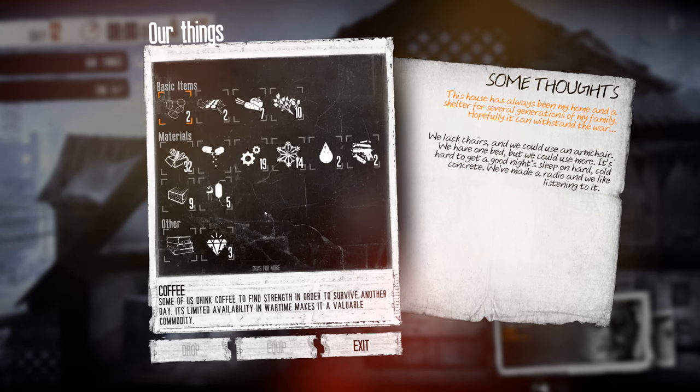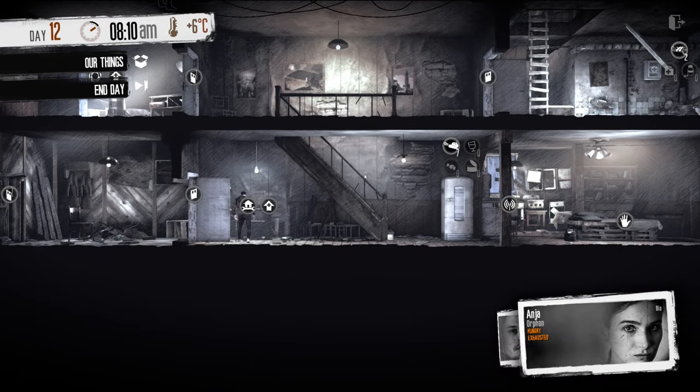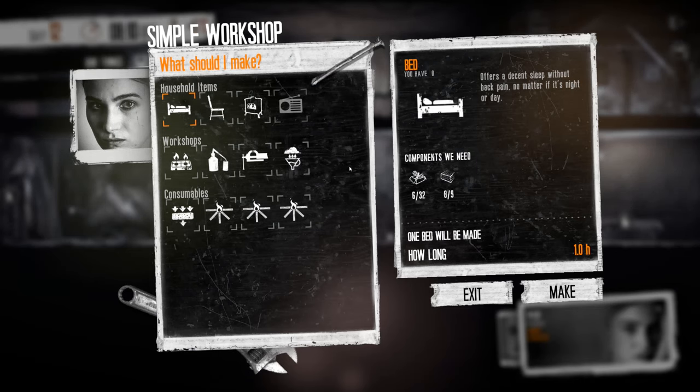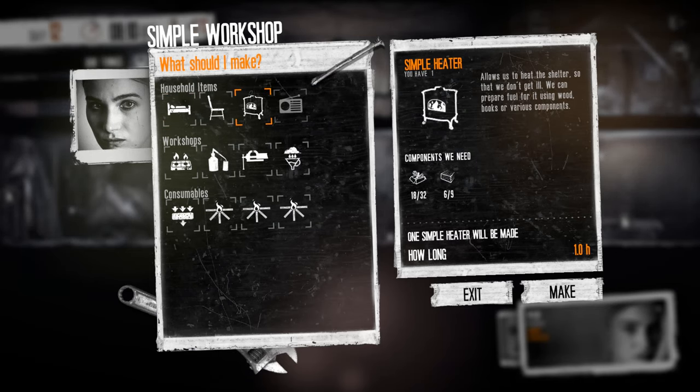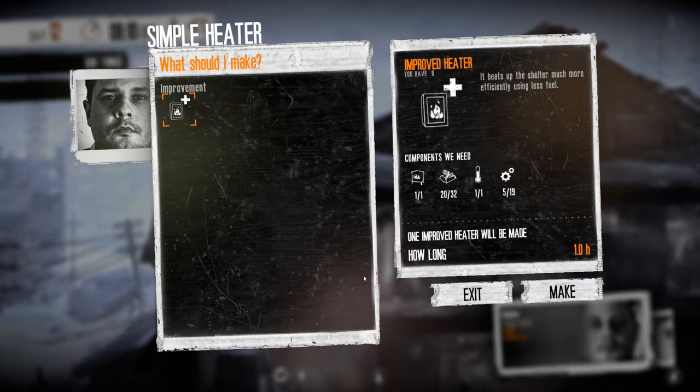I don't even have any more wood. Oh wait, I do have wood, I just haven't made it into fuel. Let's see what we can make. Oh no, that's a simple heater, that's not the upgraded heater. But actually, we might have what we need to upgrade it — we do! Because we got the thermoregulator thing while we were out. It heats up the shelter much more efficiently using less fuel, the improved heater. That is incredibly important. Make it.